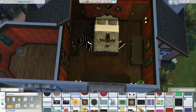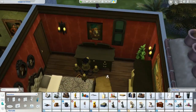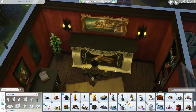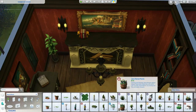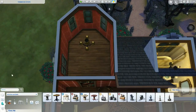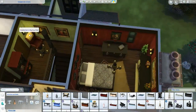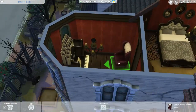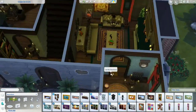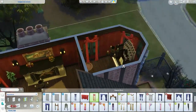For the upstairs bathroom connected to the master bedroom, I just copied and pasted the downstairs bathroom layout since it was easier. I did have to move some items around since the doors were in different positions and there were some window glitches. I cut that section out of the video — it probably would have been hard to see anyway because of the roof over that area.